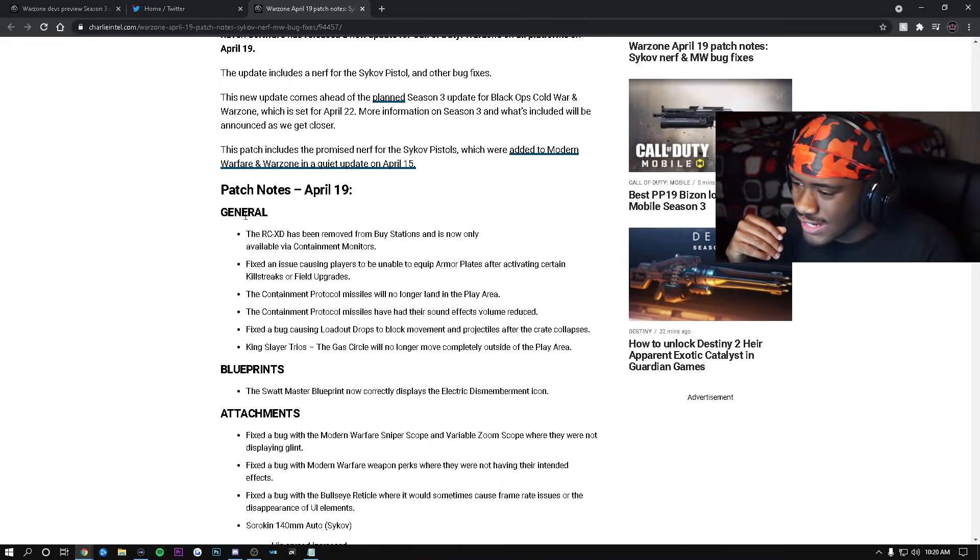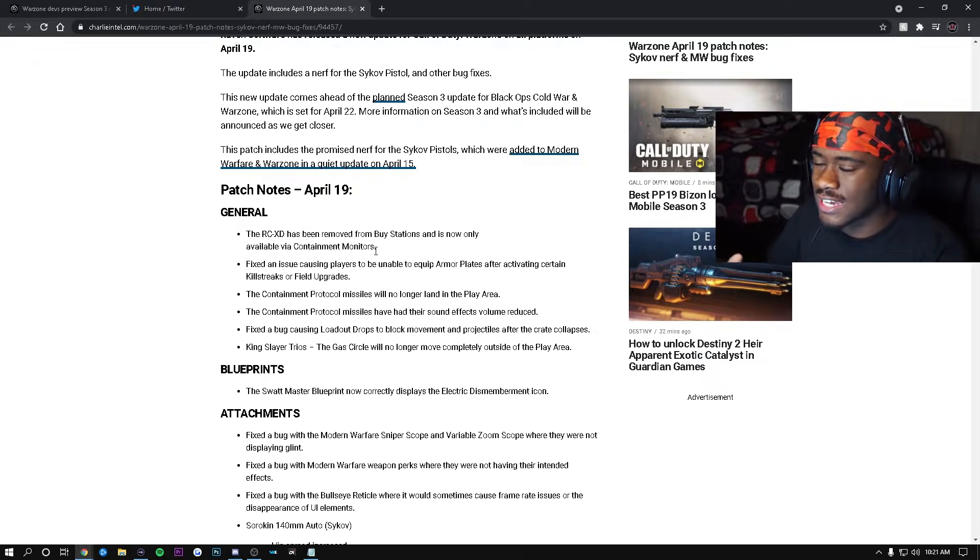First up in the general section: the AMAX SD has been removed from buy stations and is now only available via the Contraband contract. This is a huge W, because once they added the AMAX SD to buy stations everybody was just buying it for easy access. I'm happy they removed it and put it behind the Contraband contract instead.